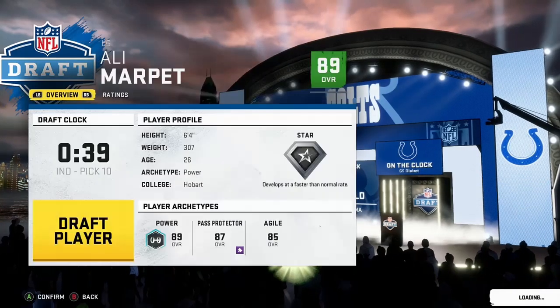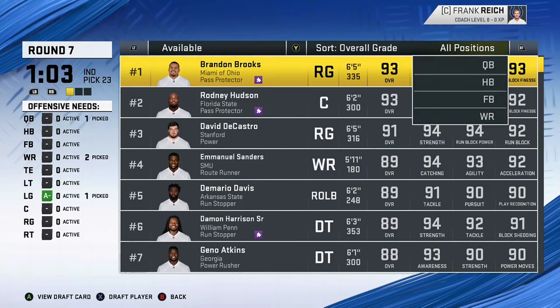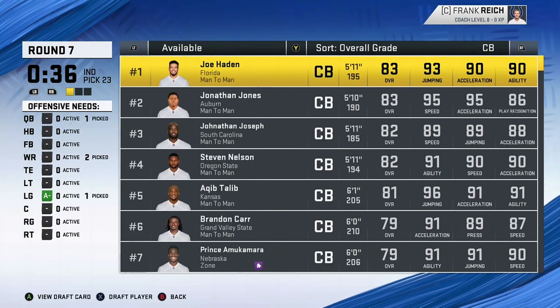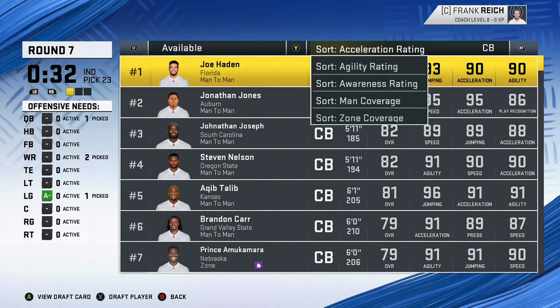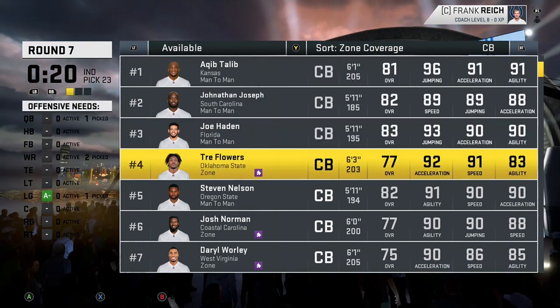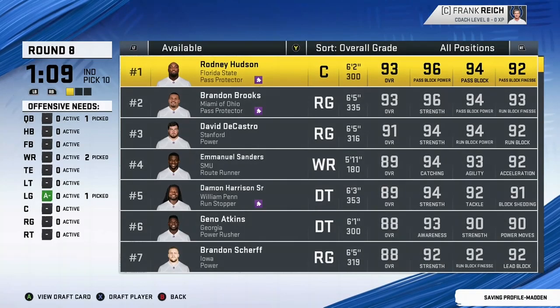Just want to make sure I have a good foundation on the offensive line. Then right away in round seven, I didn't want to be too offensive heavy. I want to be offensive minded, but not offensive heavy. So in round seven I went back and drafted defense — I wanted to shore up that pass coverage, so I got a CB here, one of the best ones available at the time in the zone scheme.